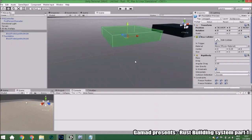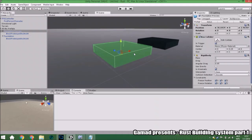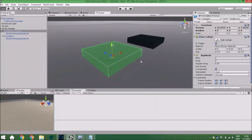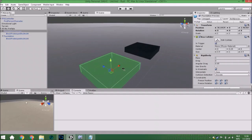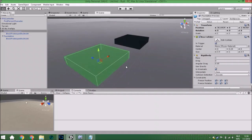Hello guys and welcome to another tutorial. In this tutorial we are going to begin making a building system like in Rust. I first wanted to do it in one part of the series, but it seems like it will take half an hour, so we will split it into two tutorials.